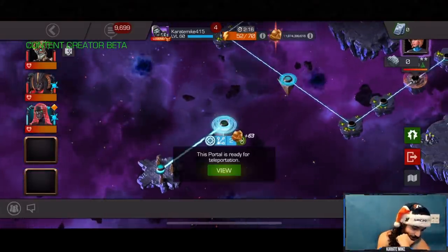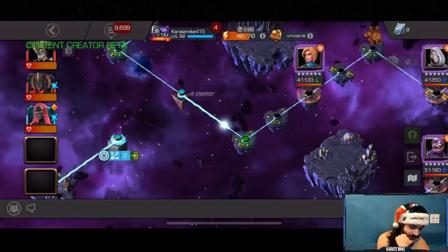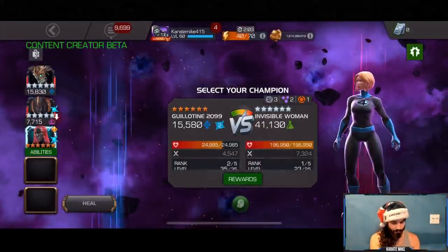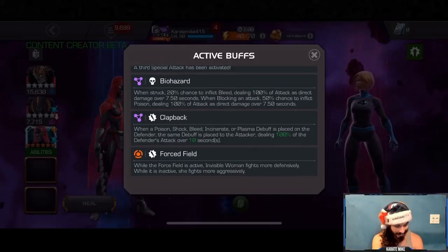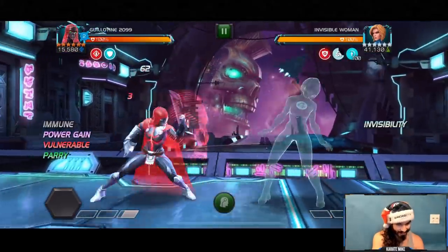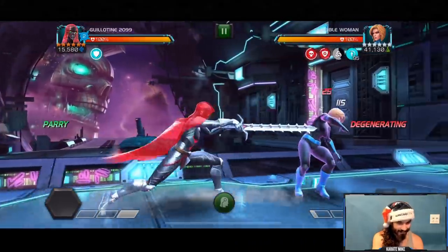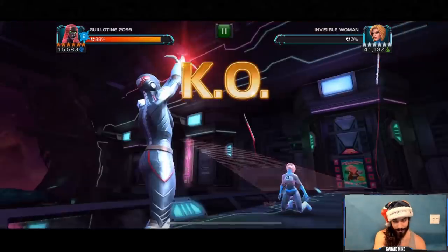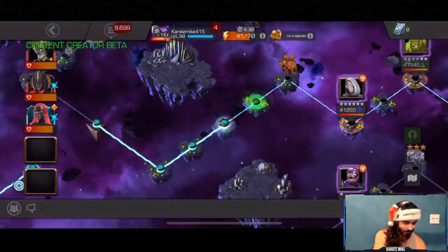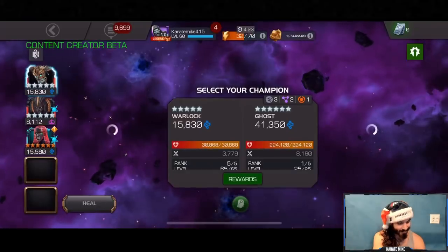Back here in 6.3.1, starting off with Invisible Woman. The hardest thing about this lane is pretty much the Biohazard node, and the good thing about being a robot is that we're immune to bleed and poison. There's also Clapback on this lane, but we're not going to be applying any Clapback debuffs, so we're fine.